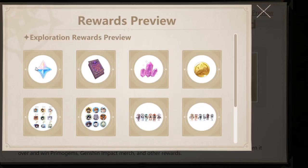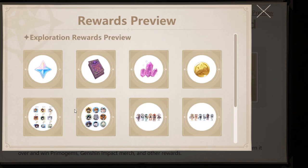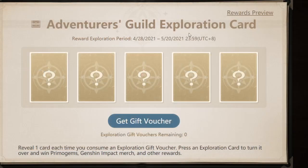You can see the rewards here — wait, can you get characters? I see Diluc, Bennett, Venti, and Barbara. These might just be high quality images. And you also get Primogems, Hero's Wit, Mora, and enhancement materials — that's pretty much it for the rewards.